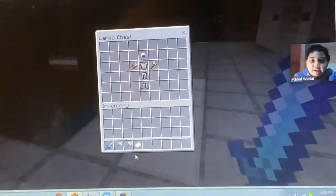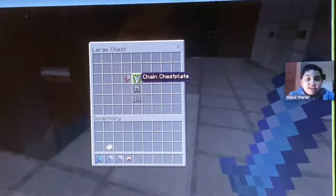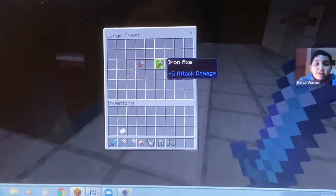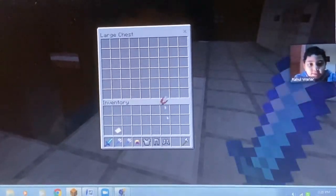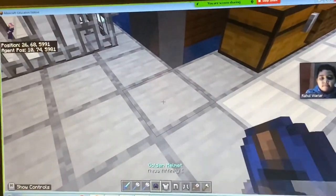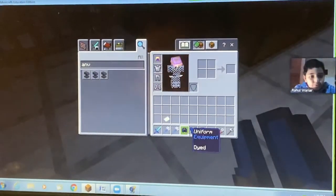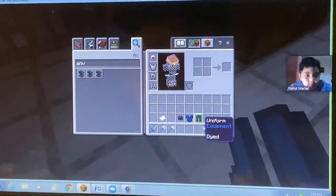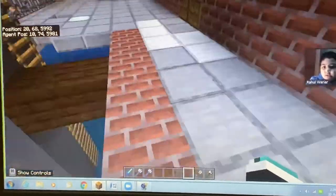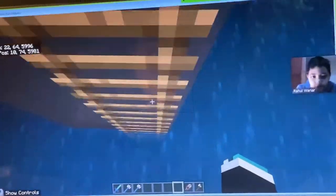In this chest we have all the equipment to go underwater, because you always need to be safe. These are a few tools if you need to fix anything underwater. Let's put on our diving gear and keep our uniform back.